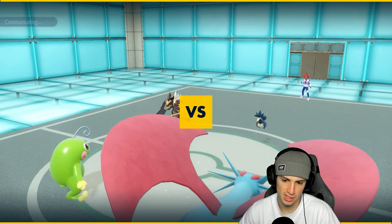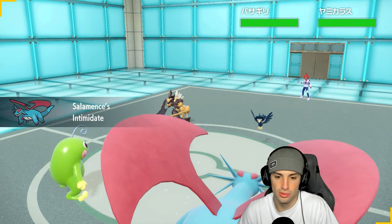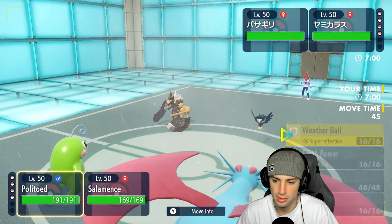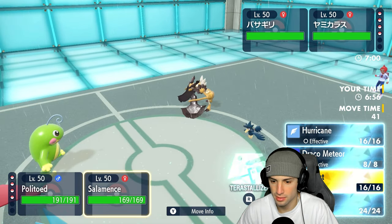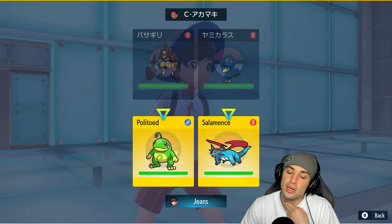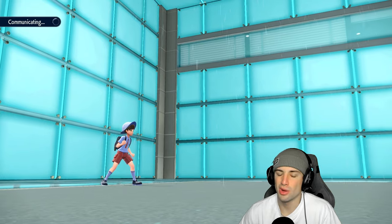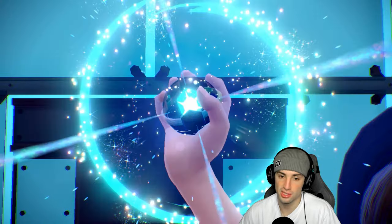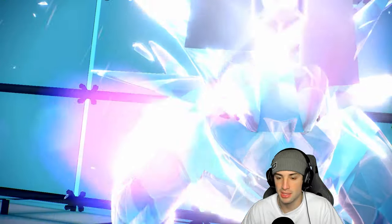We could Terastalize our Dragon if we want. Intimidate is actually going to affect Kleavor which is great news. I think we just go Tailwind for Tailwind — that's our play. Tailwind and Weather Ball in this slot, then Terastalize Steel — I'm with it. A nice little Steel tower here. They might hard swap Kleavor but someone's gonna have to eat a Weather Ball in the rain, which is nice damage. I really don't feel like dealing with Stone Axe doing a ridiculous amount of damage.